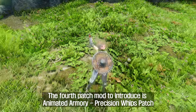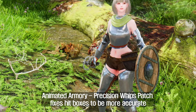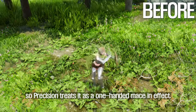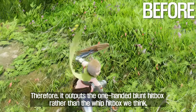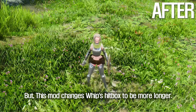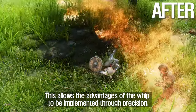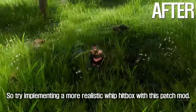The fourth patch mod to introduce is Animated Armory Precision Whips Patch. This patch fixes hitboxes to be more accurate when using whip weapons with Precision and Animated Armory. Animated Armory's whip is in the one-handed mace category in Skyrim, so Precision treats it as a one-handed mace and outputs a one-handed blunt hitbox rather than the expected whip hitbox, which is much shorter than expected. This mod changes the whip's hitbox to be longer, so you can hit enemies from further away — allowing the whip's advantages to be implemented through Precision, and letting you use the whip strategically.